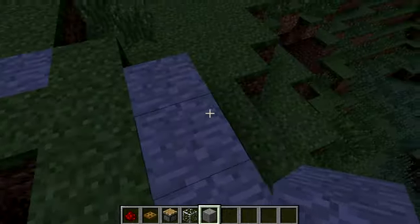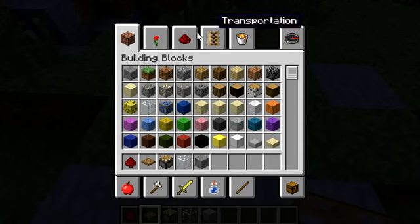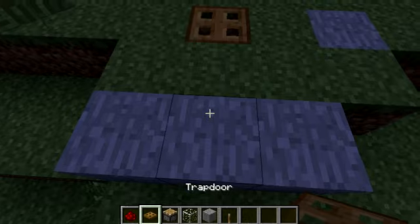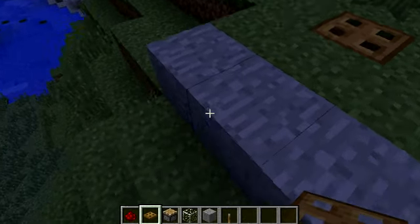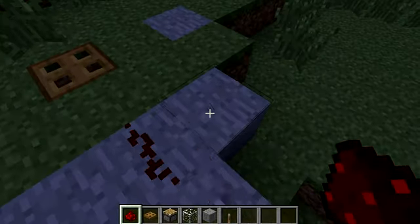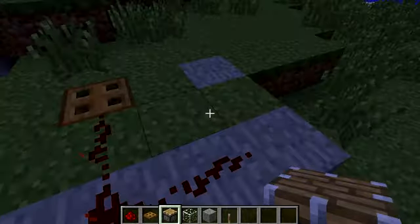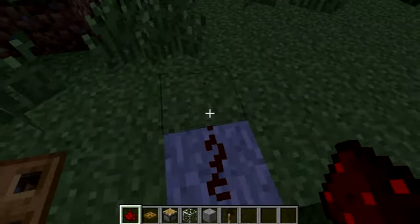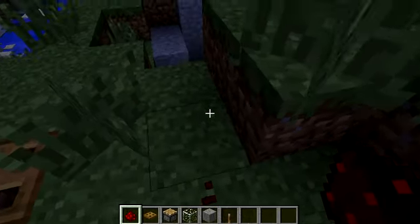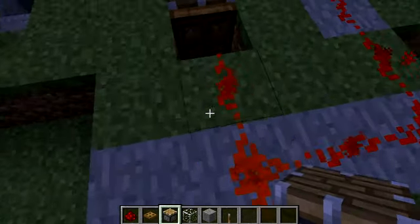You'll notice mine had a fancy piston kind of thing. I'm now going to show you how to do that part. I need a lever - a pressure plate, button, or anything else in that category would work. So now when you do it, it'll open the door. When I flip this, it opens the door and pushes the piston.